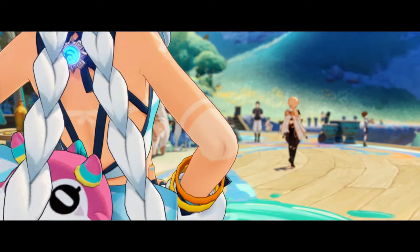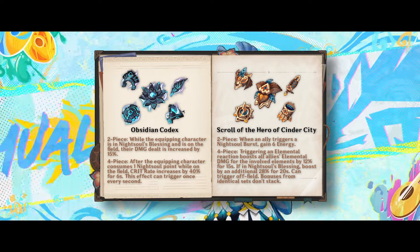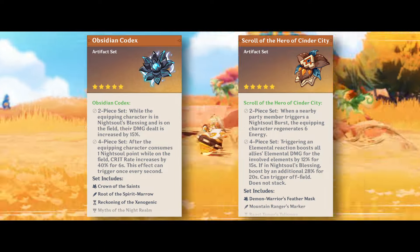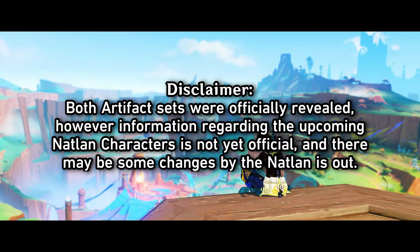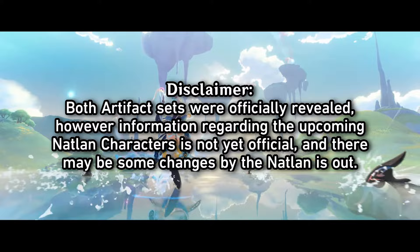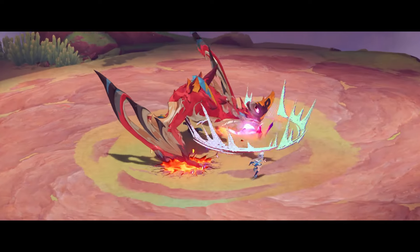With the release of Natlan, we are getting two brand new artifact sets: Obsidian Codex and Scroll of the Hero of Cinder City. In this video, I will go over these two sets, explain what they do, and which characters can use them. Both sets were officially revealed in the 5.0 live stream, but keep in mind that information regarding the Natlan characters is still subject to change.